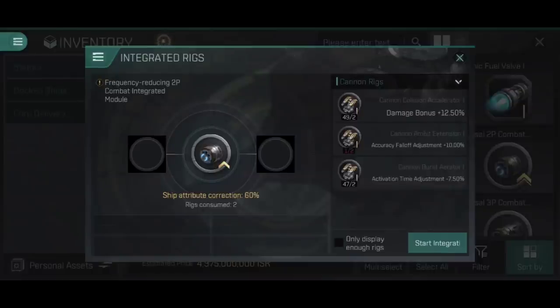If you untick that, you'll see rigs you only have one of - and obviously two are required, so you cannot fit those regardless. Leave it ticked. If you've got it ticked and can't see a rig you want to fit, it's because you don't have enough of that particular rig to construct the integrated rig module.